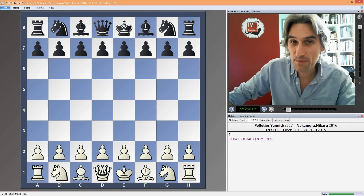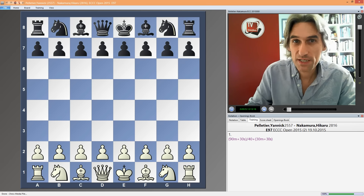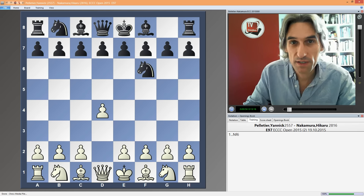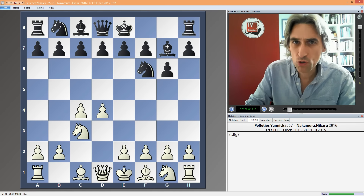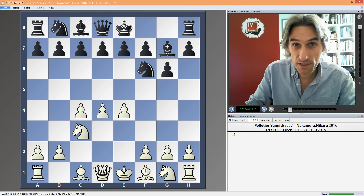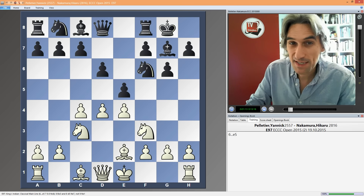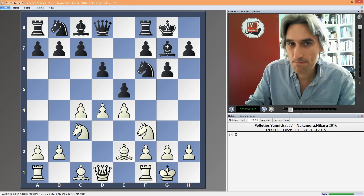This game is from that tournament, the European Club Cup, from round two. Hikaru Nakamura has the black pieces and he's playing against the Swiss number one, Yannick Peltier, who is rated a long way below Nakamura, but he is a pretty decent player, a very experienced player, and certainly not to be underestimated. It's a King's Indian — Nakamura in his element — and it's the main line.